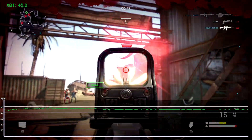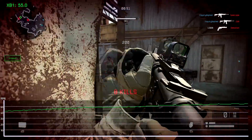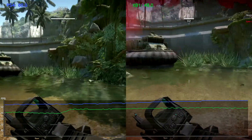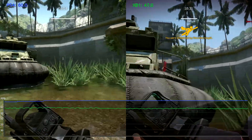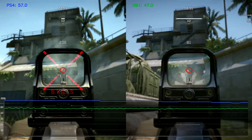Engagements in open areas operate in the 40s to mid 50s, sometimes peaking into the high 50s on a map like Earthshaker, with long-range engagements on Xbox One occasionally dragging it down into the mid 30s. While PS4 has a performance lead in many cases, it's still sub-optimal just like Xbox One, still being able to go into the 40s.